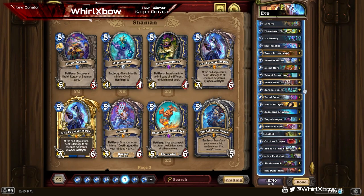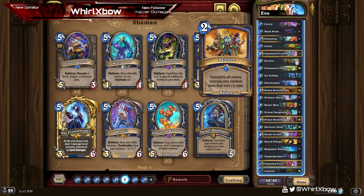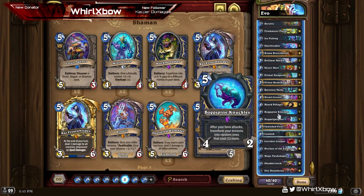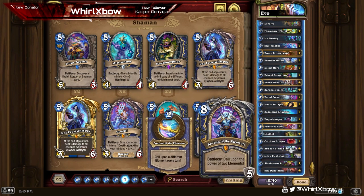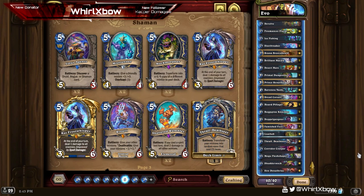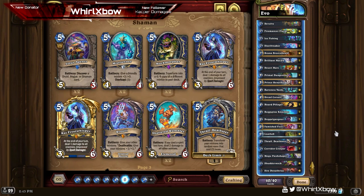Hey what's up guys, let's get into it. Today I was given a very interesting evolved shaman list and it gets to play the new Baroness Vosh, which looks like a really sick card. There's a hero portrait I prefer over Brukhan in evolved shaman - they just fit together. I genuinely love this card, I think it's super super sick and a lot of fun to play with.